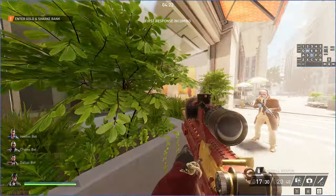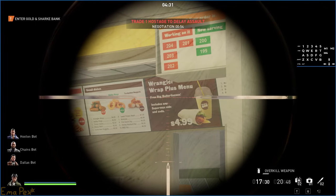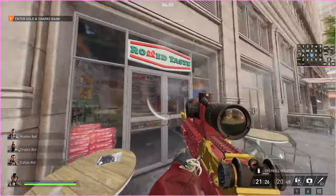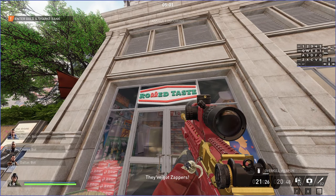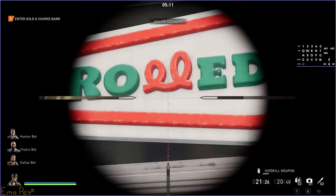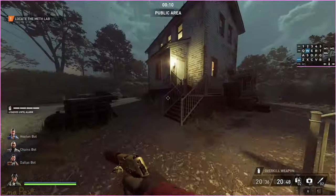On the other side of the building there's no window, so you don't see the weird LODs, but you can still read the menu — and 'butterliscus' is still spelled wrong. There's also a store nearby that appears to be called 'Rolled Taste' or 'Road Taste' — it looks like a general corner store and the name just doesn't really make sense.